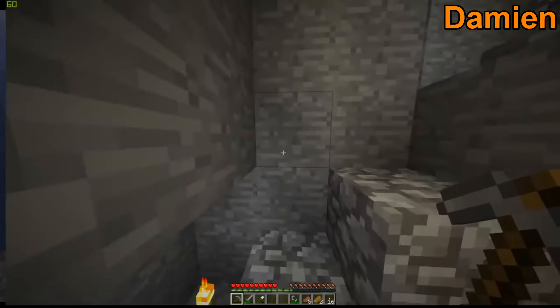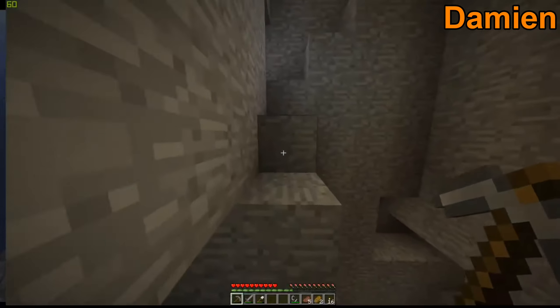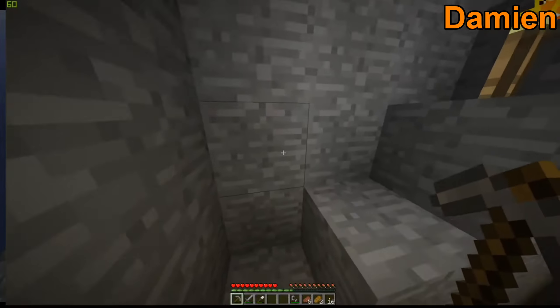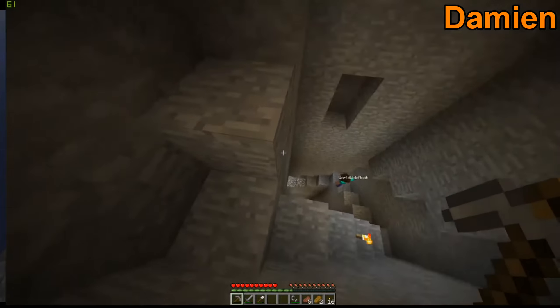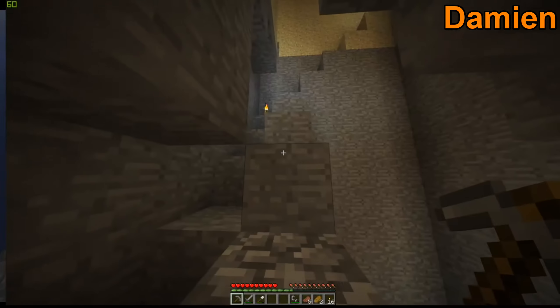How much gold do we need again? We need to make a block — we currently have six, so we need to find three more. That's a lot more than I thought we had. I nearly jumped to my death. I added a water source down there, so you should be able to just hop down.